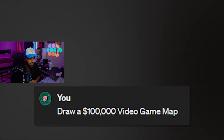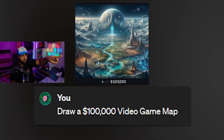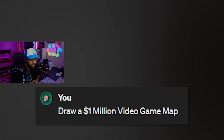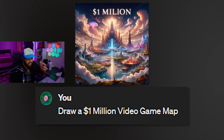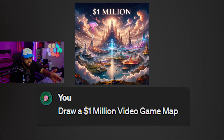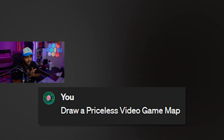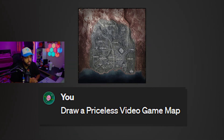Draw a $100,000 video game map. More castles, more mountains. There's like a globe — another planet in the back? Draw a $1,000,000 video game map. Let's see what we get. There's like 20 castles, more floating islands. Holy crap. Draw a priceless video game map. This is going to be crazy. More islands, more floating. Verdansk. I miss Verdansk.